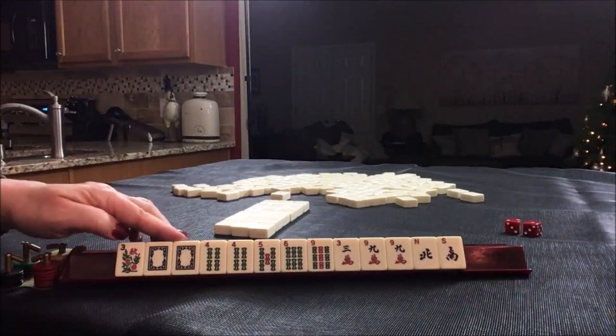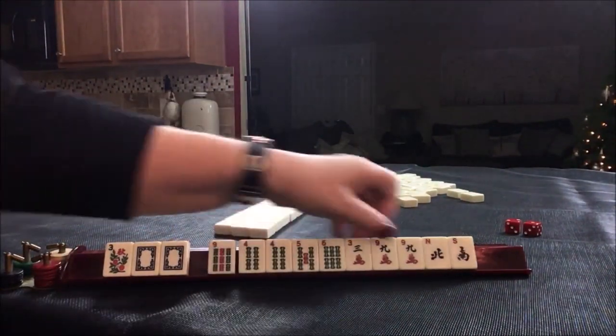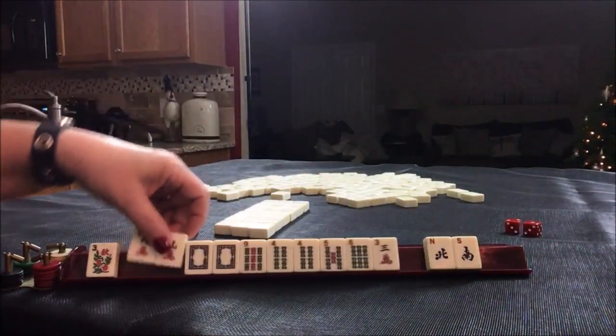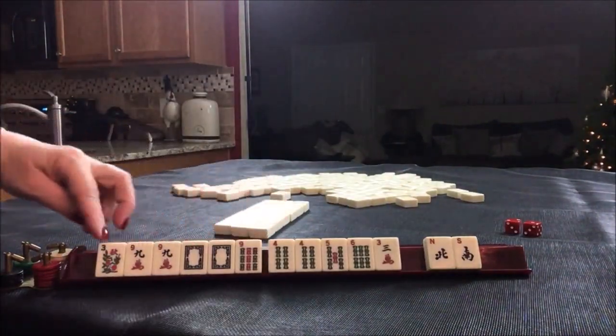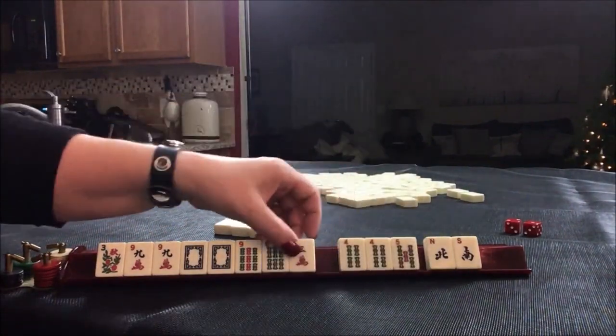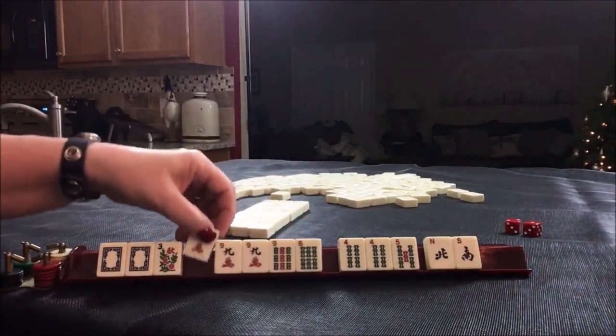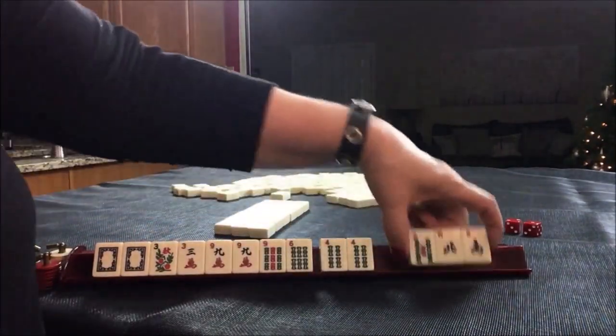We have a pair of white dragons. We have nines — and they're the right nines. I'm thinking like numbers with nines. Use this for joker bait. Maybe we could play three-six-nine as an option. Let's pass these three.